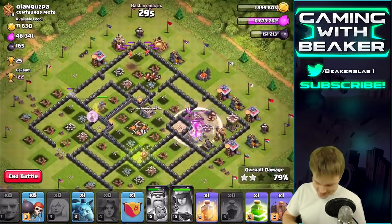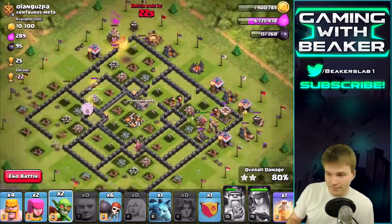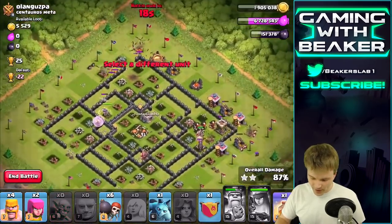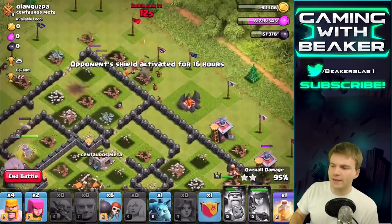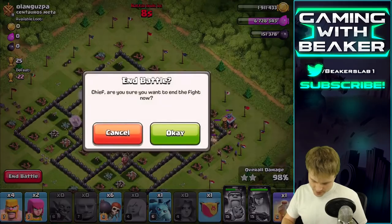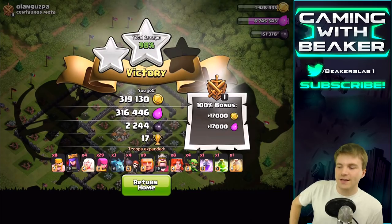We got some more troops, let's drop them here to clear some stuff - maybe we can get the three star even though I don't really want it. Counting down 15 seconds, I think we got it. I'm just going to take all the loot and leave. There it is - queen is full health, we got a ton of loot. That was sick! Let's go back to base, make another army and do it again.